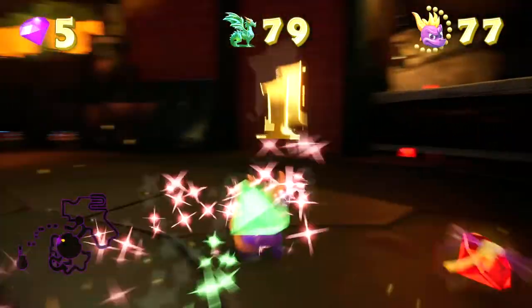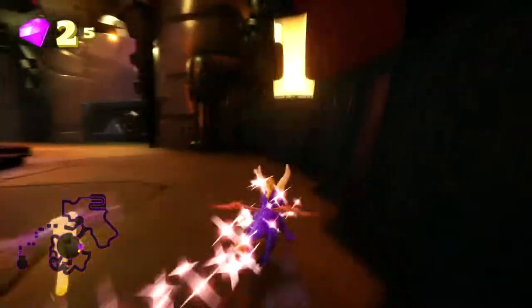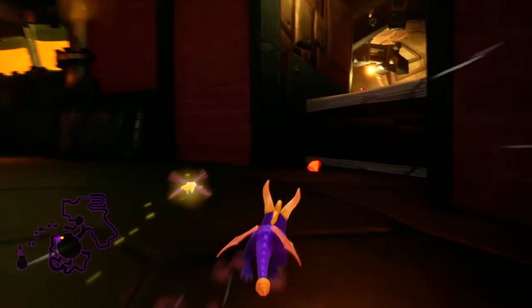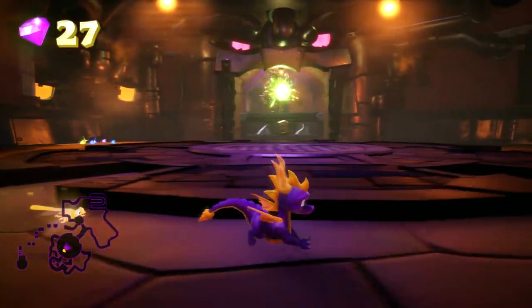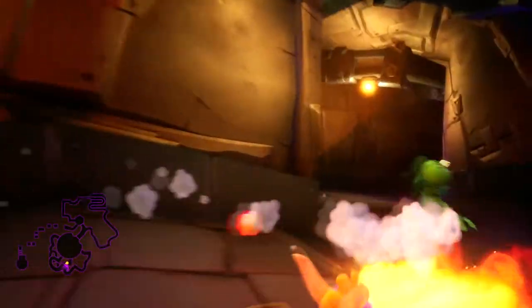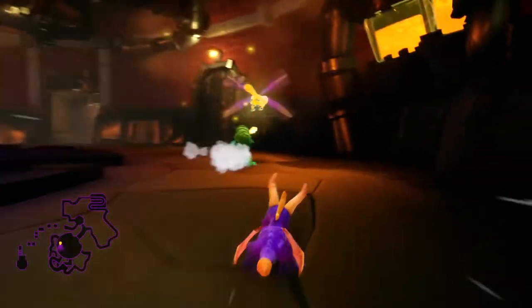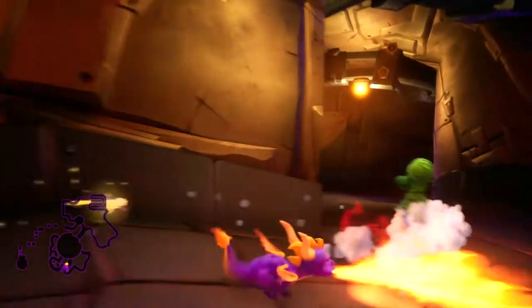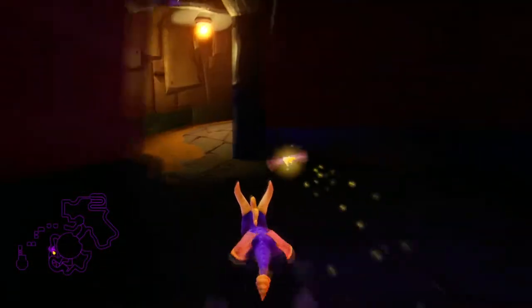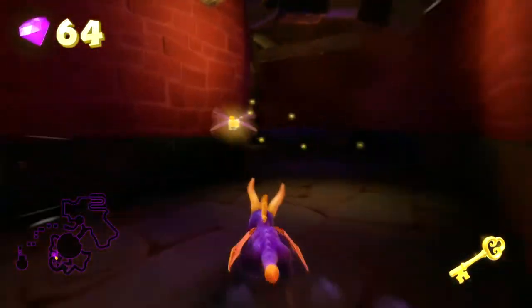So here we are, guys. That's the final confrontation with Nasty Gnorc. You'll notice he's a bit of a dickhead — he's barricaded behind that little area there and you need a key to get to him. Luckily, he has some minions here with said key. These guys are actually really easy to get; I'm just making it look difficult. You can actually catch this guy off guard instantly — you don't even really have to chase him. He's sort of pathetic if you can get around that corner really quickly. Let's go gather up these gems. Now we have the key to defeat Nasty Gnorc.